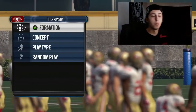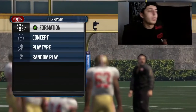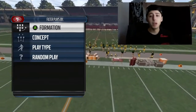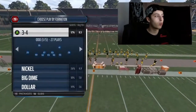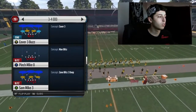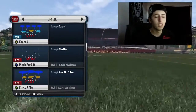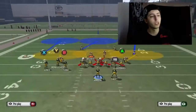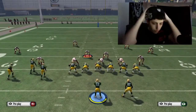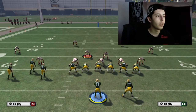Bringing you guys another Madden 16 money nano blitz, again out of the three-four odd. You may or may not like this blitz because you are sending six players — one, two, three, four, five, six — but you're getting some nice heat right across the middle. It's just like another blitz to fit in there with the one that you already have.